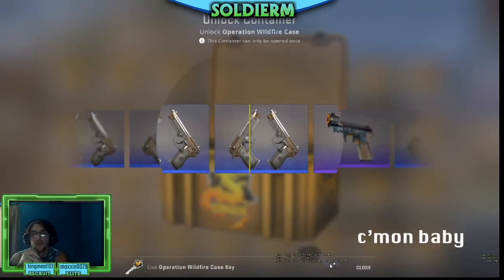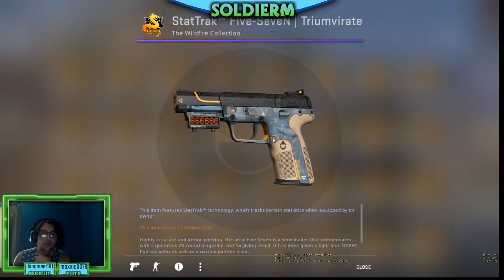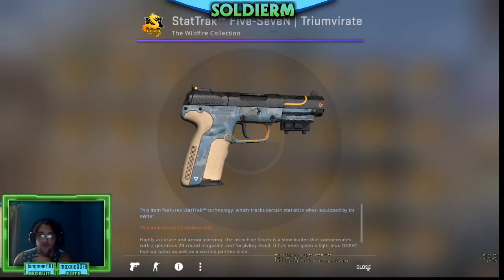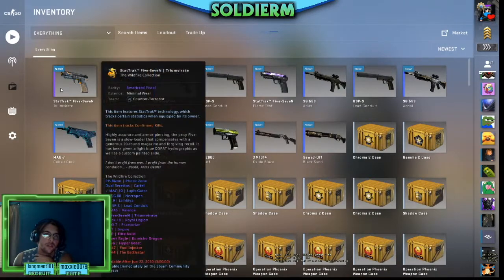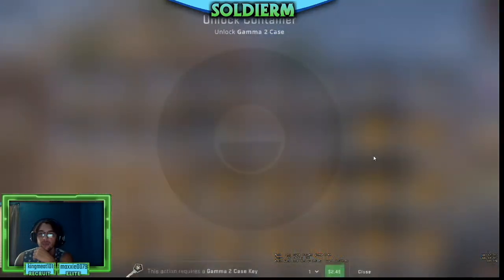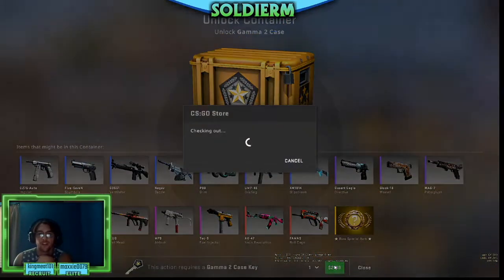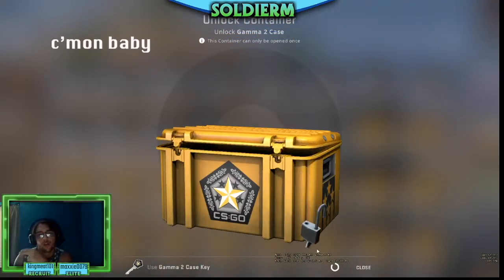Come on baby! Okay, I'll take it — we got a purple, let's go! StatTrak purple, looks decent. Minimal wear, factory new, minimal wear — called it, let's go baby! We're gonna open this Gamma case. Come on Neon Revolution baby, that's what we want — I doubt we'll ever get it, come on baby.